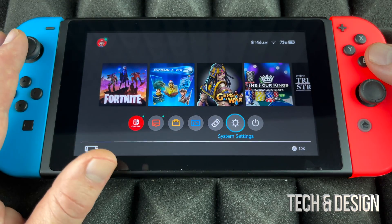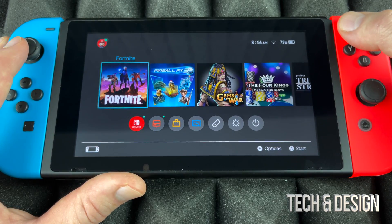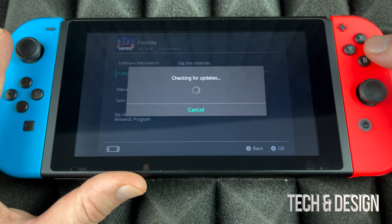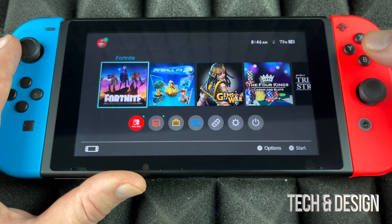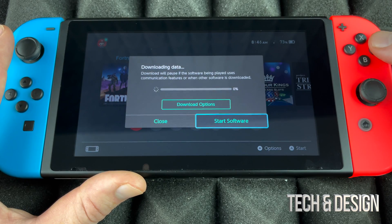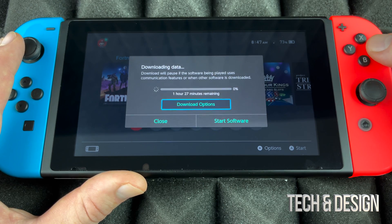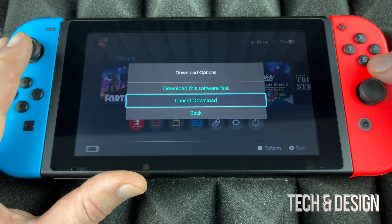We didn't have to manually format because the system handled it for us. Now we can install anything we want. I wanted to run an update on Fortnite, so I go to Update via Internet and it checks for the update. Going back to Fortnite, we can see it's downloading. Clicking Download Options shows options to download the software first or cancel.